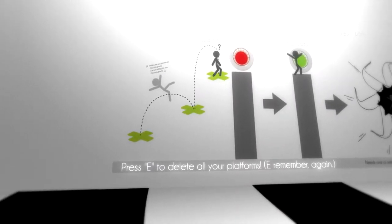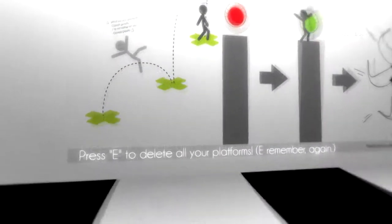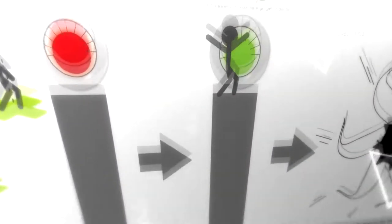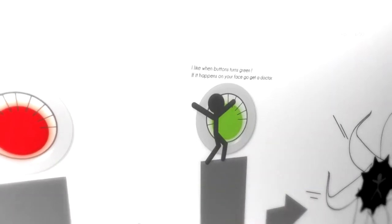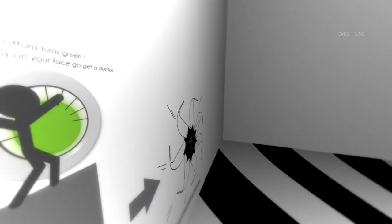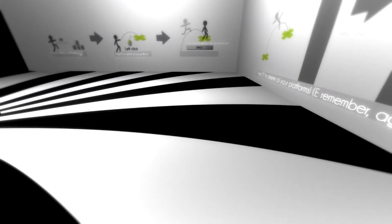It's E to delete all of your platforms. I'm inexorably attracted to this red glowing button. It appears below you where you click. I like when buttons turn green! If it happens on your face, go to a doctor. So E erases the things.